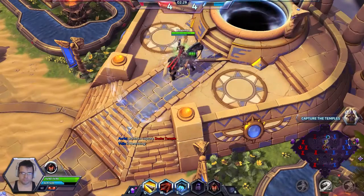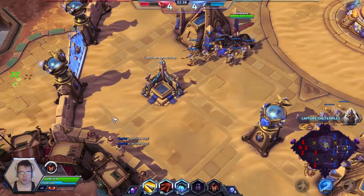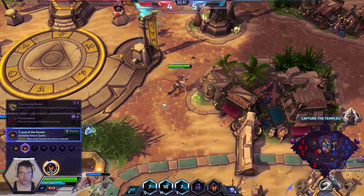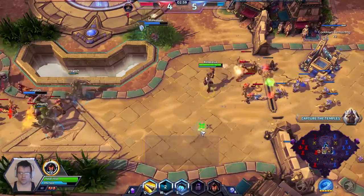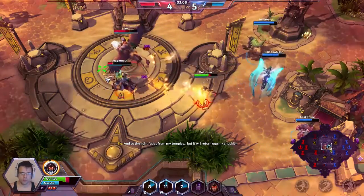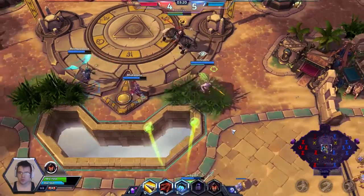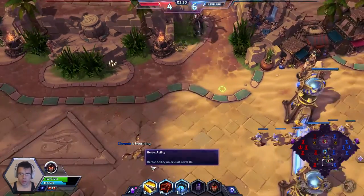Creed of the Hunter increases our flat attack speed by 10% and also gives us a quest: when you attack heroes 100 times, you will receive an additional 2% basic attack damage. Basically, instead of 8% per Hatred stack, you'll be receiving 10% instead of 8%. That's why I really call this build the hardest build to play, because you have to stay at very close range when playing this build, and your health is not that high. You're much better off going with a Q build or a W build, just because you can stay safer while also doing poke damage.